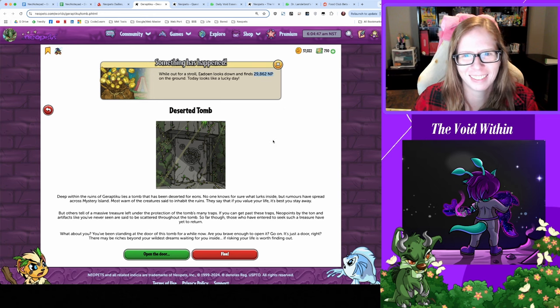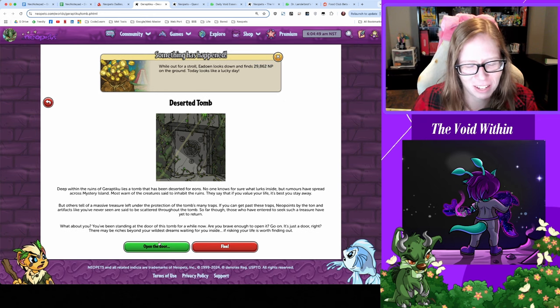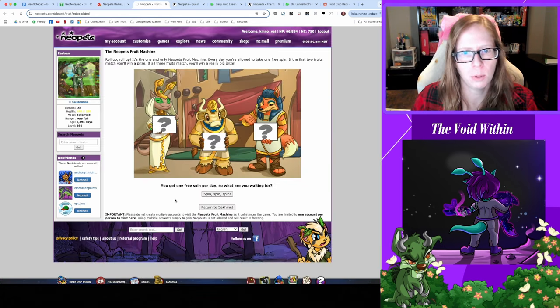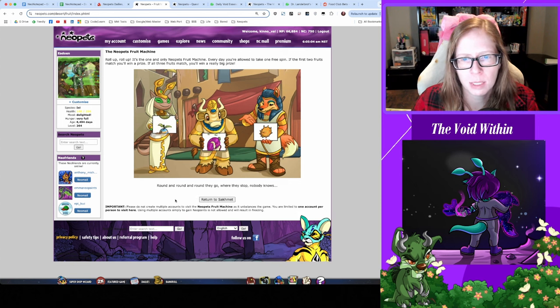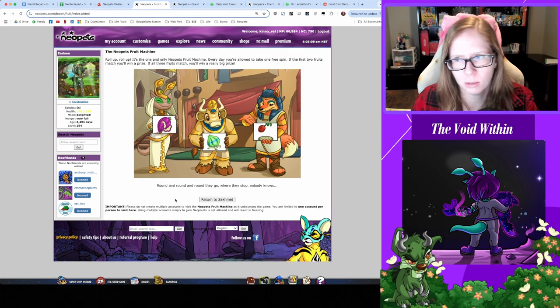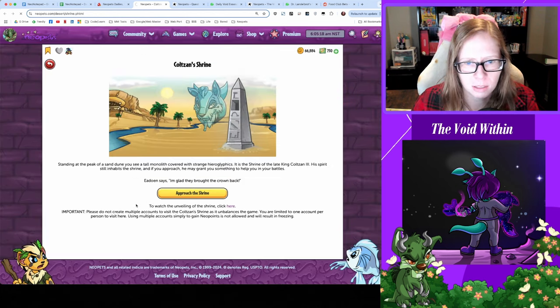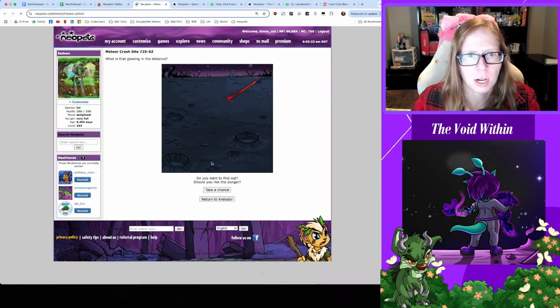Checking in with Deserted Tomb where we get 30k randomly — thanks, tomb, sweet. But first let's open the door, continue on — oh no, we got hurt. What about Fruit Machine? Give me something I think is great, or a little NP along the way — rough, gonna get nothing today. Good morning, Colton — yay, full health, sweet, thanks.